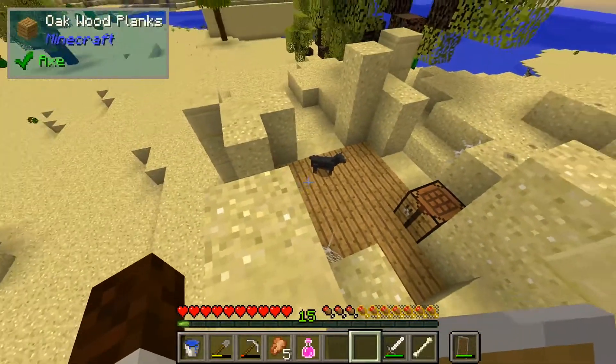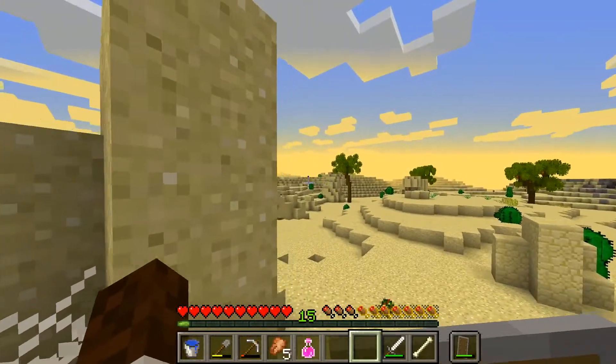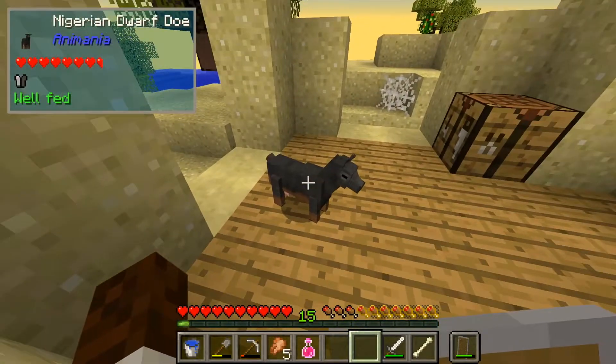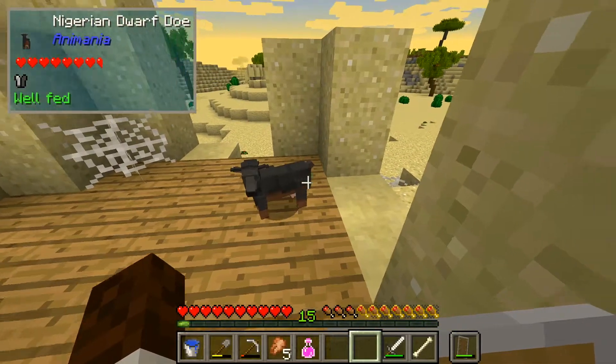I just want to mention that the Nigerian Dwarf Doe is oh so adorable. We have one fairly close to our small modern survival house, and I may actually bring this guy back just so I can have another one. Because just look at them, guys — they are so adorable.